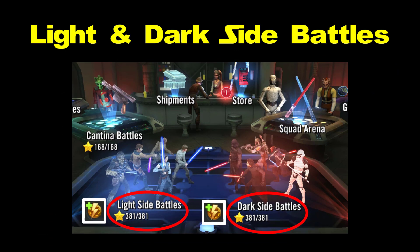Light side battles and dark side battles require regular energy — that yellow lightning bolt. Remember not to let your energy be maxed out for very long, as the flow of free energy provided by Capital Games pauses when your energy is full. Also take advantage of bonus energy provided by Capital Games by logging in and claiming it during special time windows each day. Check your notifications.